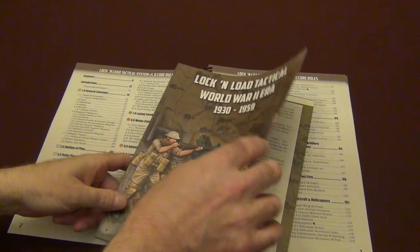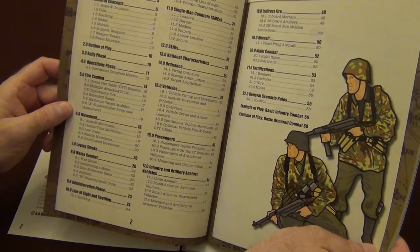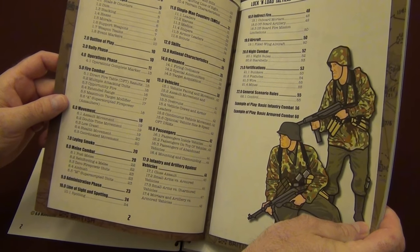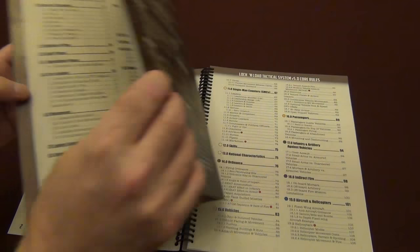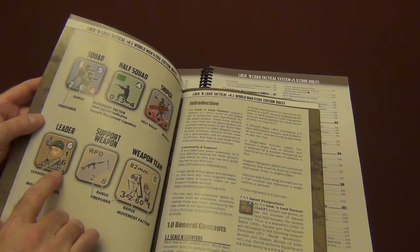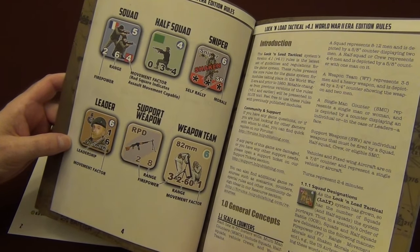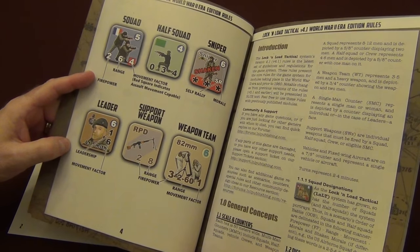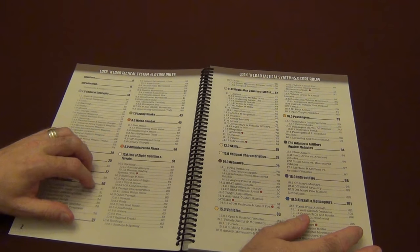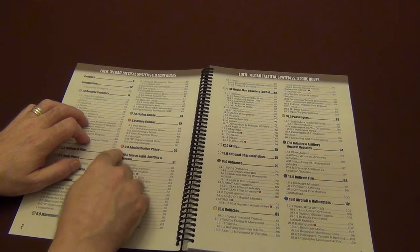We've always had a table of contents, but here's a good example of what I'm talking about. The table of contents before was laid out just like this — you had two pages, and the rules go up to about page 55 or 56 where you start with your example of play, then a quick brief breakdown of your counters, and that was it. Now not only do we have a much more detailed and easier-to-reference table of contents, but everything is broken down by color-coded hexagons.